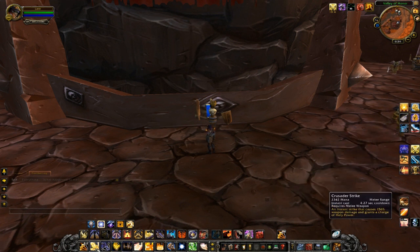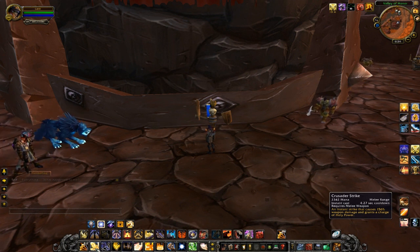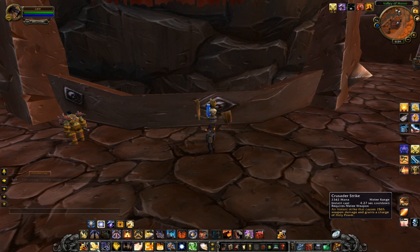Next up is Crusader Strike — a pretty important ability for the rotation in 4.0. This is your primary method of generating Holy Power and it also does a good amount of damage, sitting at 156% weapon damage with my talents. It's on a much shorter cooldown now; the base cooldown is 4.5 seconds, and it gets sped up by haste and a talent in the Retribution tree. Mine is actually down to a 4.27 second cooldown. Ret is not GCD locked anymore in Cataclysm, so any haste that speeds up Crusader Strike will improve your Holy Power generation even if just by a little bit.